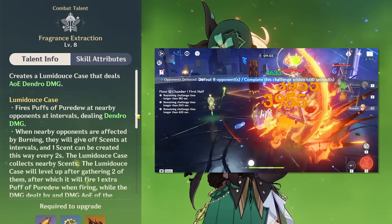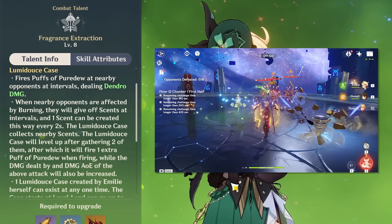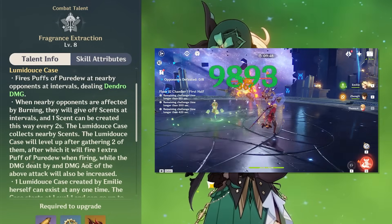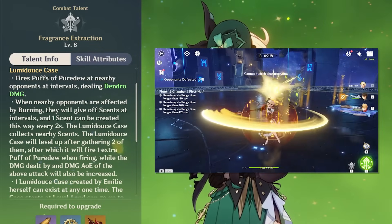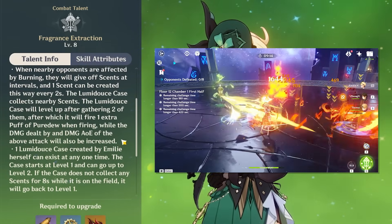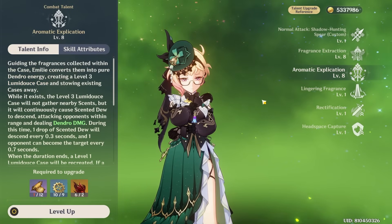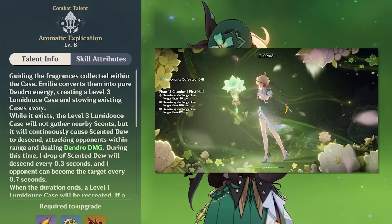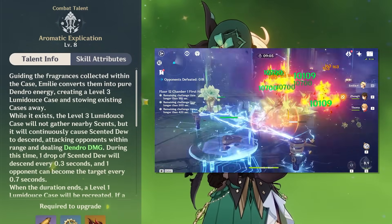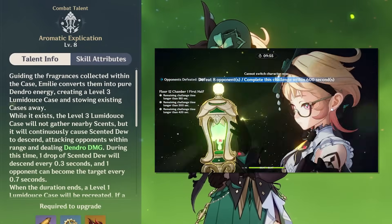More importantly, this skill is an ability with a 22-second duration and a 14-second cooldown. This means it has a very long duration, much longer than its cooldown, meaning you should have 100% uptime with ease and shouldn't have to worry too much about it. Additionally, your skill's duration can also be reset through your elemental burst. Emilie's elemental burst, Aromatic Explication, will immediately create a level 3 Lumidus case, and also store away an existing case if you already have one active.